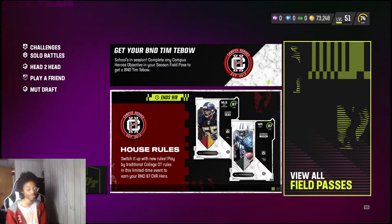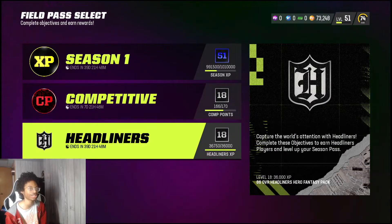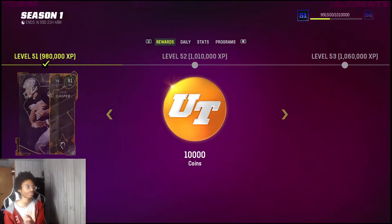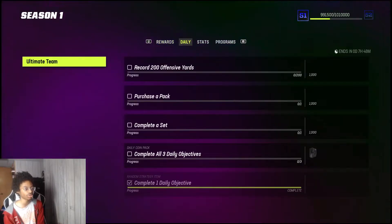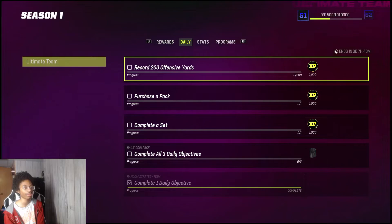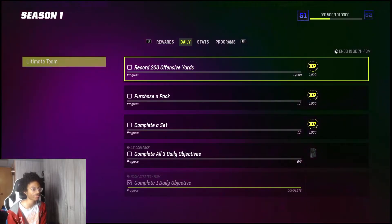Go right here to the field pass — and this is how you can do the competitive pass. See right here, it transfers. So if you have 1k or 2k less than the threshold, go to your daily objectives, do them, and you'll get the reward on both accounts. You just need to go over the threshold.